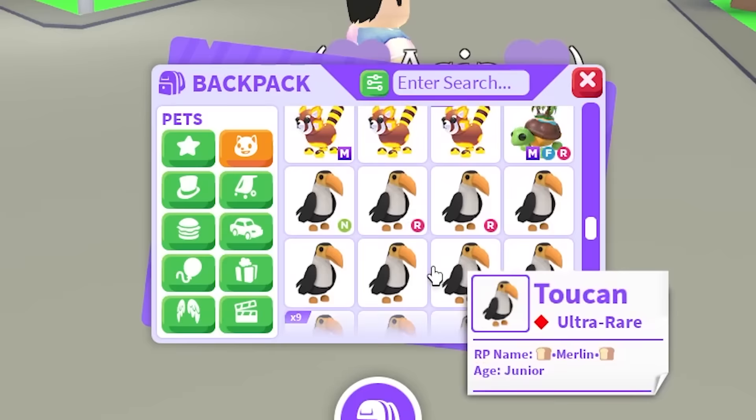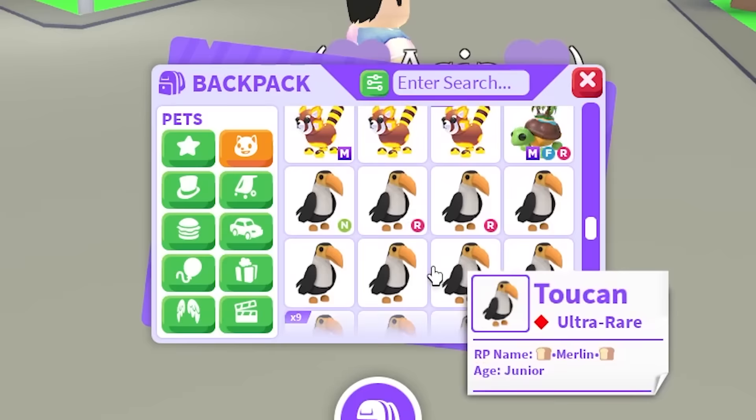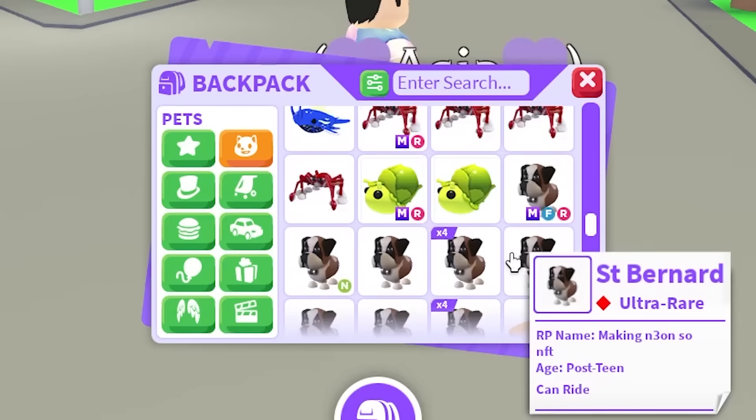So Ultra Rares — we're almost done with the list. We're missing a Mega Toy Monkey. How are we missing a Mega Toucan? That is one of the easiest pets to get, and we do not have it in Mega. I guess fair enough — we've got to trade for one. If you have one, let me know.